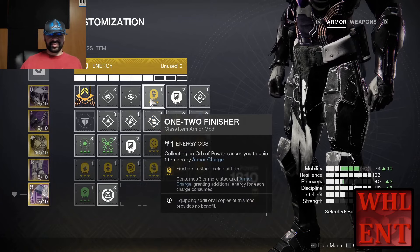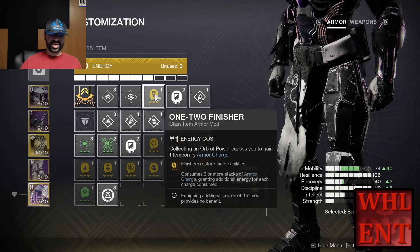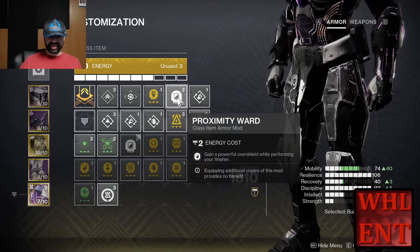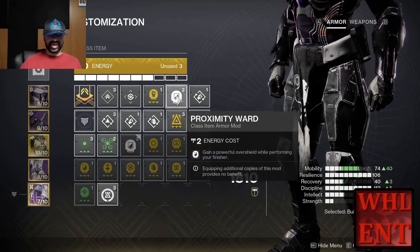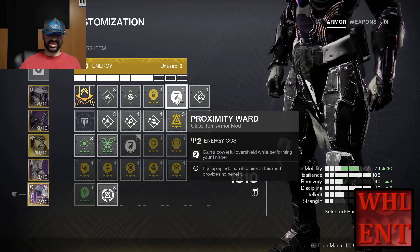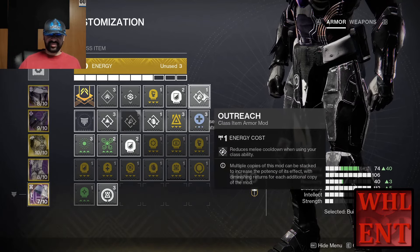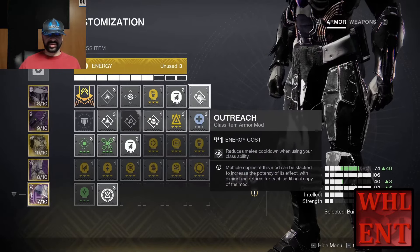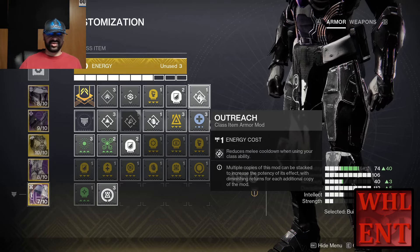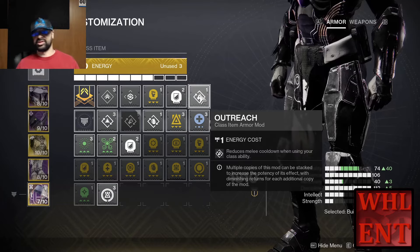Finally, for the class item, we're going to have a copy of 1-2 Finisher. It says: Finishers restore melee abilities and consume three or more stacks of Armor Charge, granting additional energy for each charge consumed — a guaranteed way to get your melee back. We'll have a copy of Proximity Ward to give you an Overshield when you finish an enemy, which is great because you're going to be very close to enemies anyway. And a copy of Outreach — although you can swap that for Reaper if you want more Orbs of Power from weapons — which reduces melee cooldown when using your class ability.